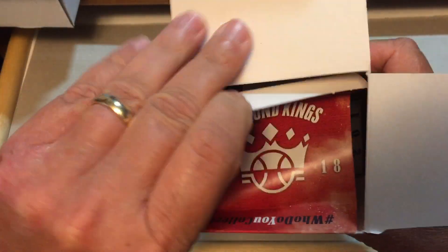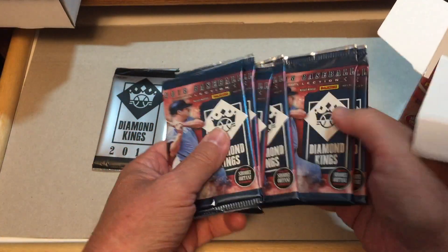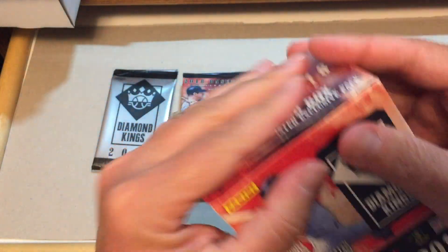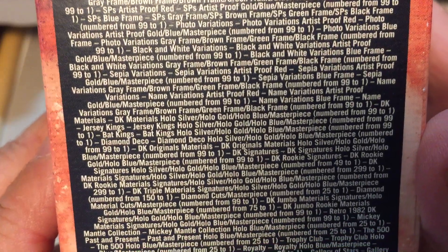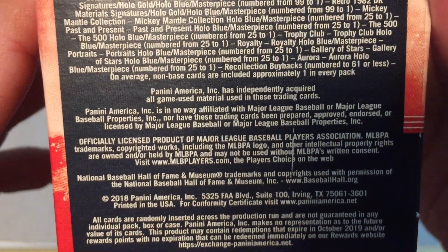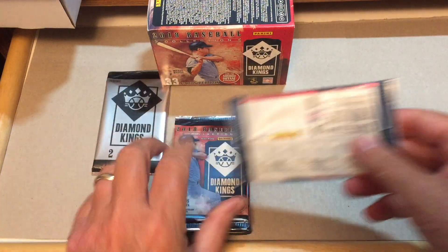Let's look at the inside — there are the packs. There's the bonus pack. Six regular packs, five cards per pack. Here is a look at the odds if you're interested in that — sorry for the glare there. You guys can pause that if you want to read it. That's not showing up too well. Okay, so let's see what we can find here. We'll start with the regular packs first.